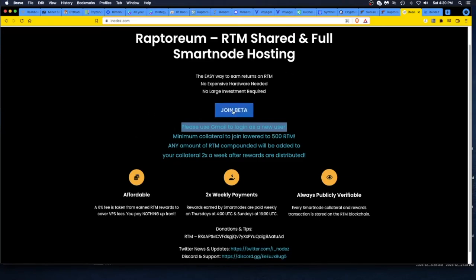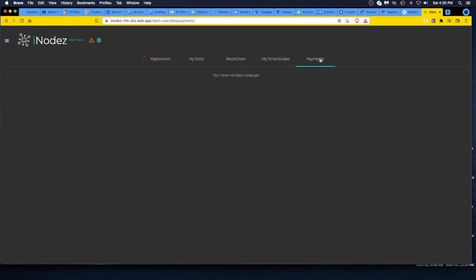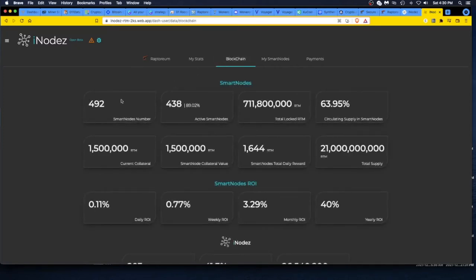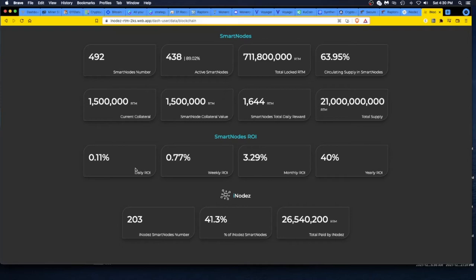I joined the beta, and when you join you get a dashboard with the Raptorium price — you can view 24 hours, 7 days, or 30 days — and a basic market snapshot. You can go to the payments tab; I just did this today so I have no payments yet. I just moved RTM from my Raptorium wallet into my holding address here on iNodez. Looking at the blockchain, it breaks out all the metrics — there are 438 smart nodes.